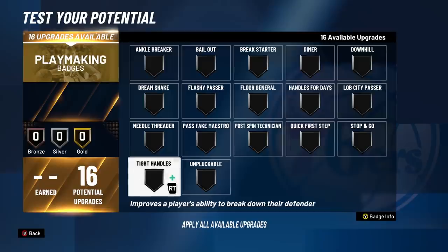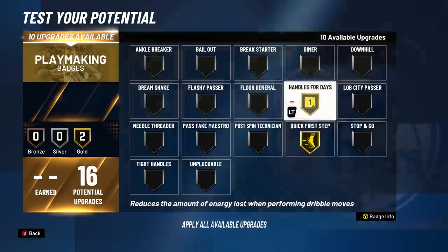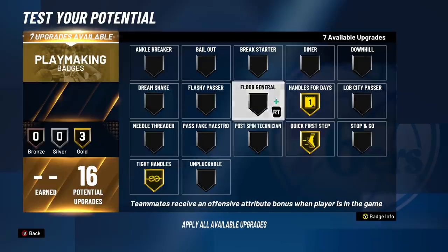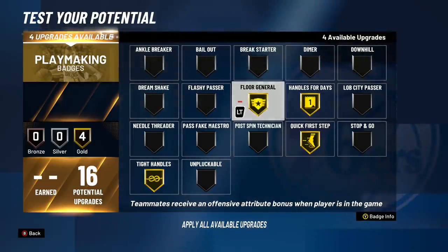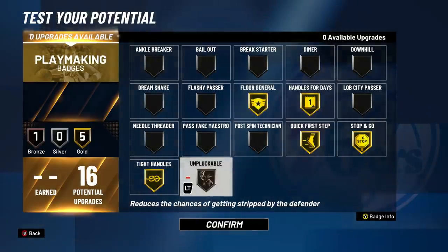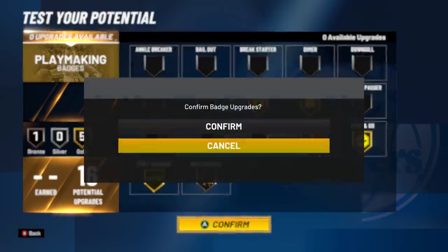For playmaking badges, also very strategic: Gold Quick First Step, Gold Handles for Days, and Gold Tight Handles since the aggressive behind-the-back is back. I'll be playing with a shooting center, so I'm choosing between Gold Dimer with Bronze Floor General or Gold Floor General with Bronze Dimer — I'll probably go Gold Floor General since it puts teammates' stats up plus three. Gold Stop and Go for better quick stops, and Bronze Unpluckable — no point going Gold on that one.